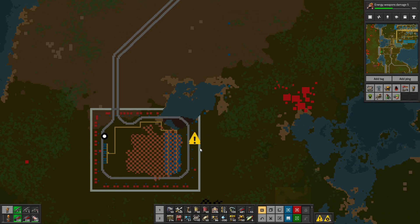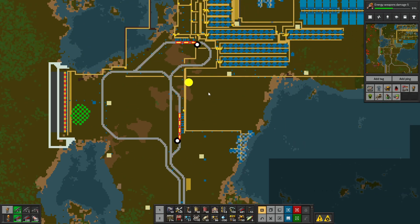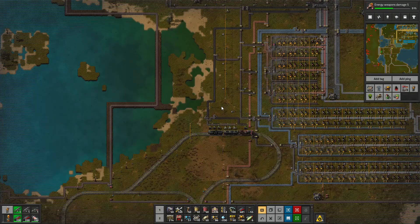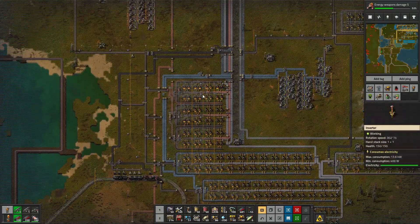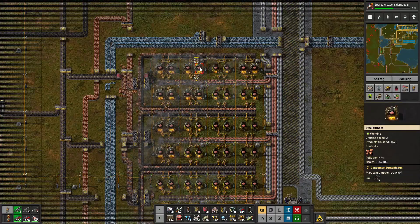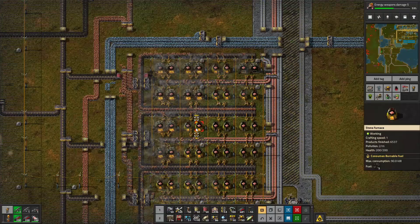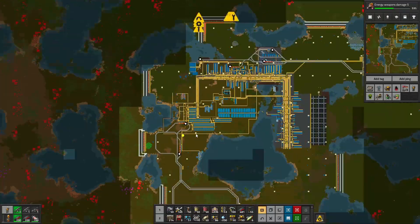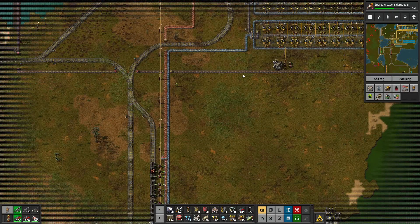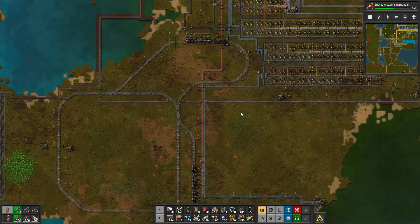Need to put some more laser turrets there. The train is loading up at the moment and it is going absolutely bonkers. Here's the unload - there's the train still unloading, and we've got the copper here. I've been just doing a bit of manual upgrading to steel furnaces, but we're going to decommission this shortly.